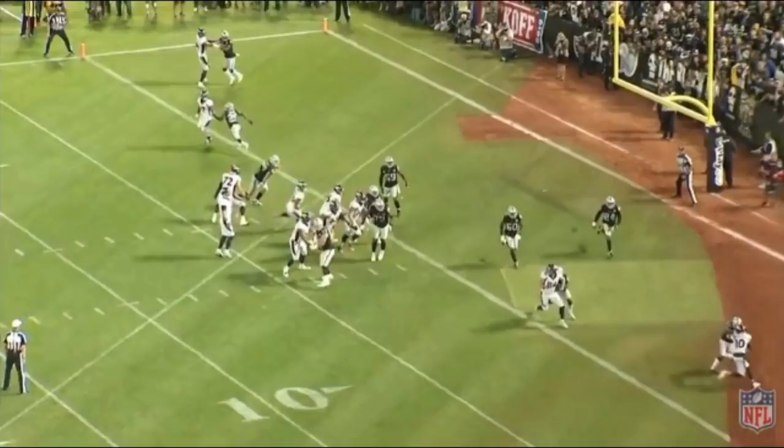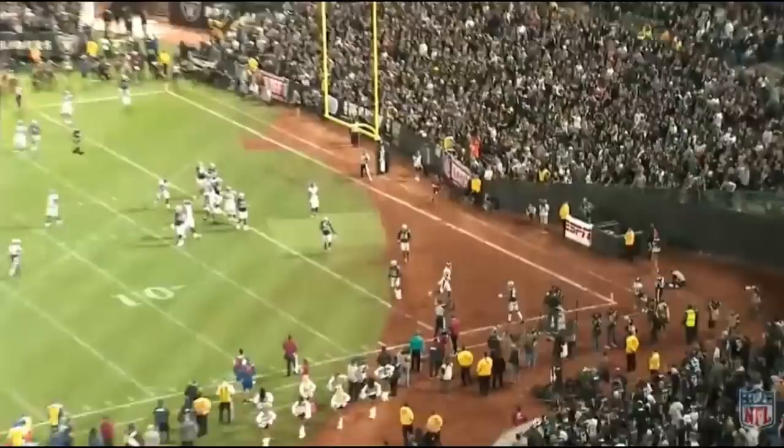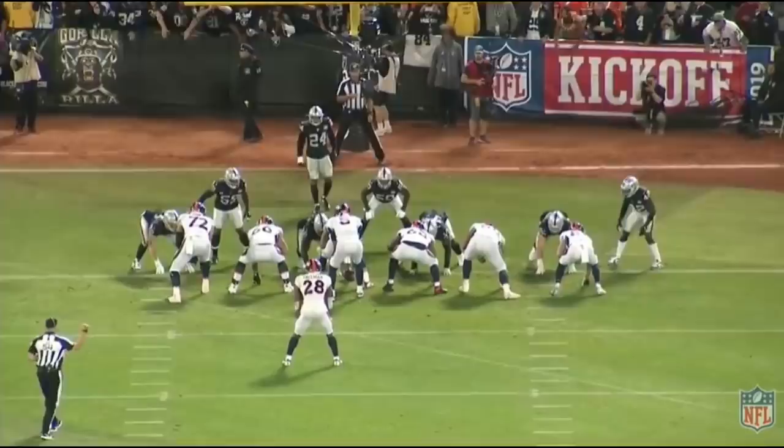The ball is already in the air and the corner has excellent position on Sanders. Notice Sanders isn't sticking his hands up to try to catch the ball, because if the corner knows the ball is coming, this pass could be intercepted and returned 100 yards the other way. Sanders gives the defender no idea the ball is coming until the last possible second when he jumps back and creates a little separation and makes a great catch for the touchdown. When we go back to look from the other angle, you're going to see just how much separation Sanders is able to create. Touchdown Broncos.